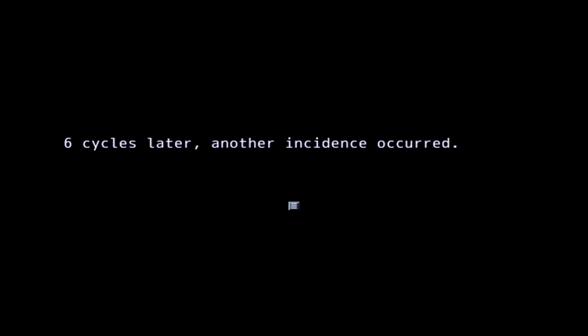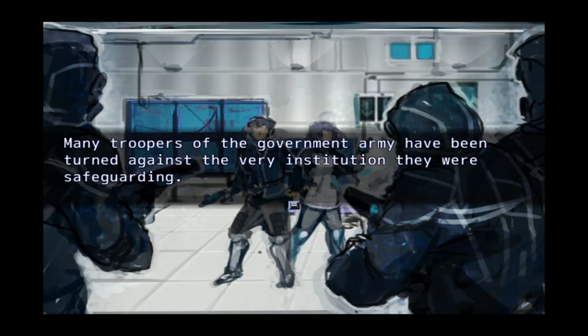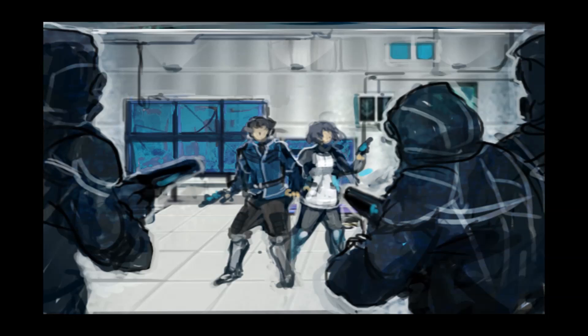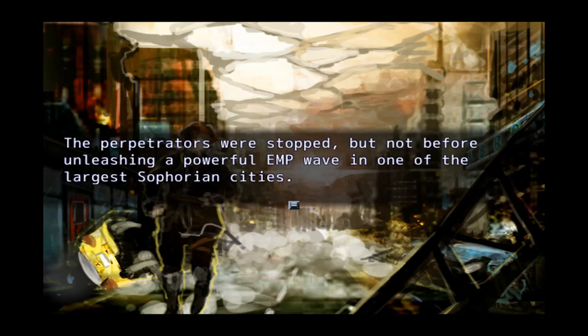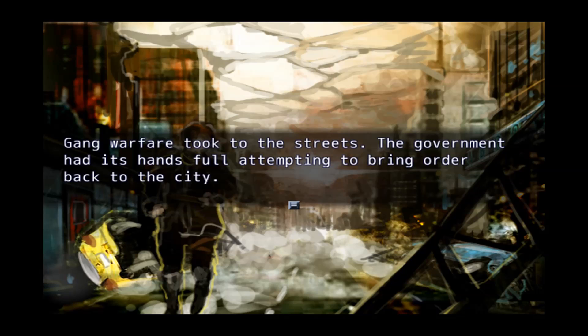However, not all Sophorians wanted this. Some wanted a tougher and more authoritarian rule free from foreign races. Secret societies began to infiltrate the Sophorian government and work behind the scenes to foil any attempts at integration. Seven cycles ago, one such figure attempted to forcefully take the reins of the government — he was stopped just in time.